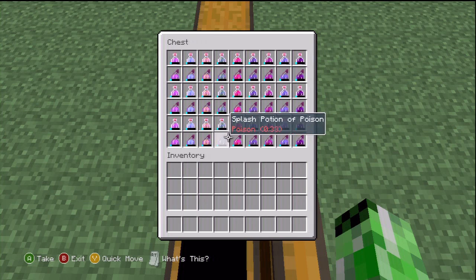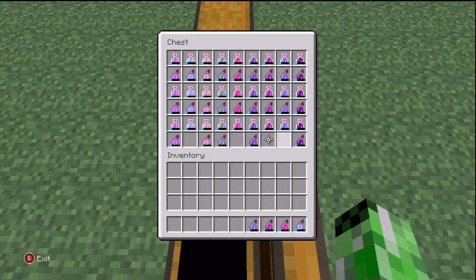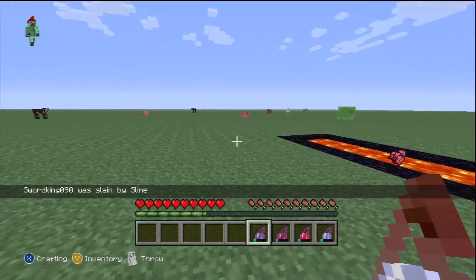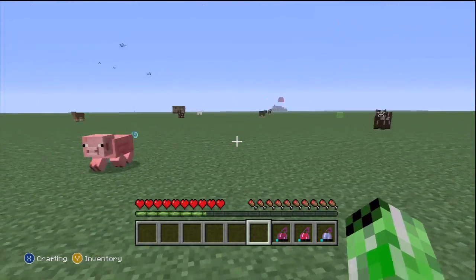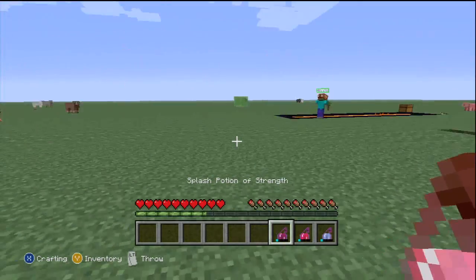We've got 4 more splash potions to go. Potion of Slowness — I'm going to use it on a pig. Hit. And then I'm just going to punch you. Normally they would run faster, but this guy is slow — he doesn't know where to go. He's drunk.